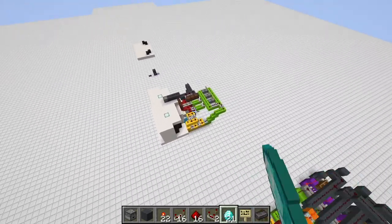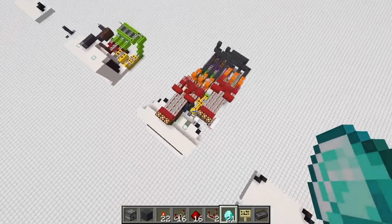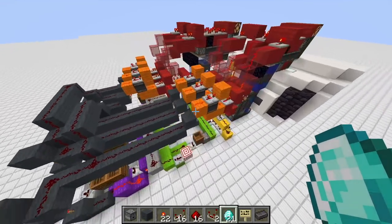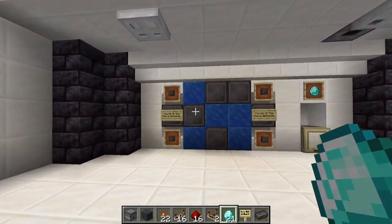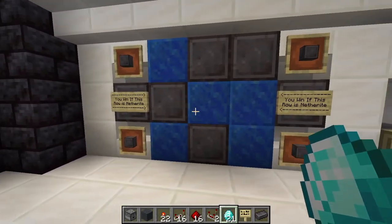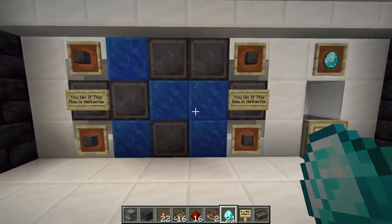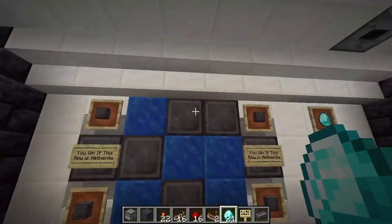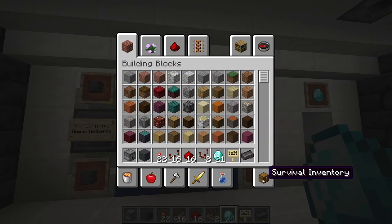We have the very simple redstone machine, which is for beginners. And we also have this highly complex machine - I compacted it down a fair bit to make it look good. This very complicated machine uses blocks instead of lamps, which is nice because with blocks you have the whole Minecraft inventory to choose from.